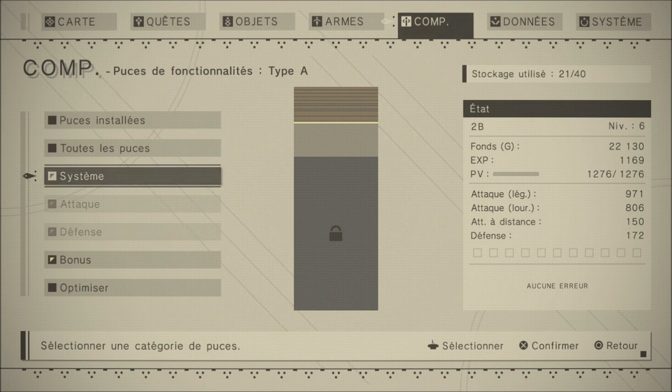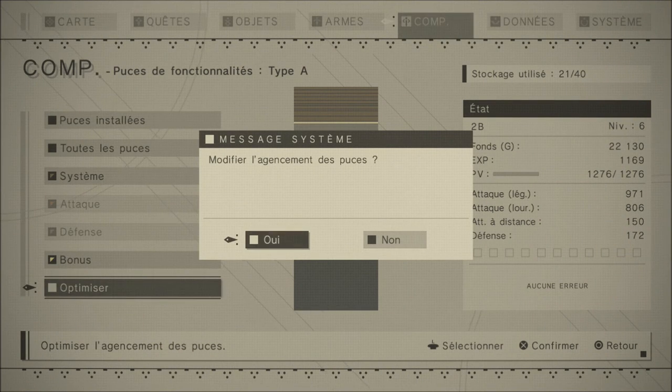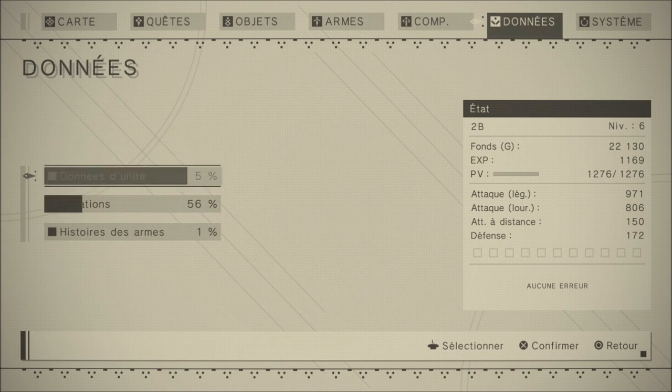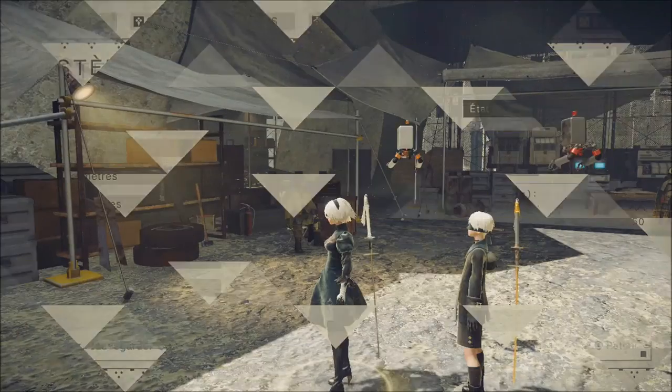Vous pouvez optimiser, autrement dit faire de l'espace sur votre bande passante pour pouvoir poser vos puces. Les données, c'est directement vos armes et votre glossaire. Le système, c'est pour charger vos sauvegardes, etc. Je devais aller au magasin pour découvrir ça avec vous.